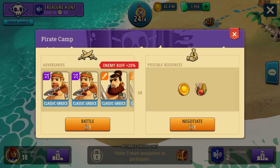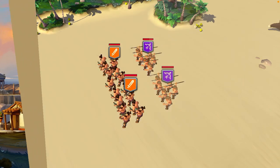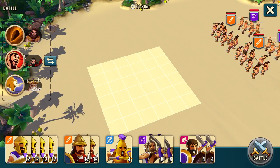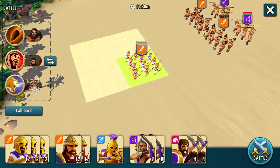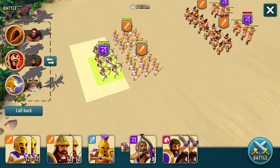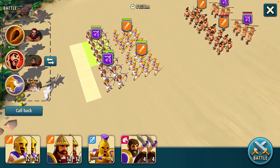So let's go ahead and enter the battlefield here. This first level is relatively simple in strategy. We will place our two infantry units in the front, with two ranged units behind, and we'll go ahead and start the battle.